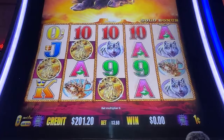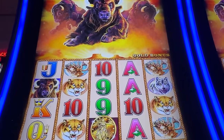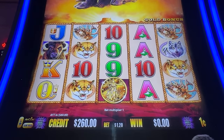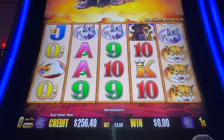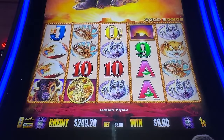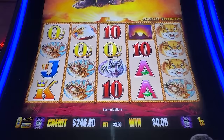Hey everybody, it's Pocket Change Casino, welcome back to another one playing Buffalo Gold Collection. We have something special today — we have $260 in the machine and we're going to figure out how much a max bet bonus pays. $3.60 is max bet on this machine. What do you guys think — is it going to be good? Can we hit the jackpot today?